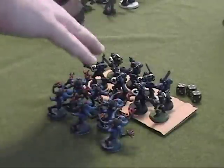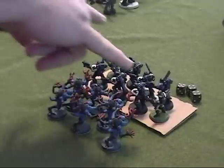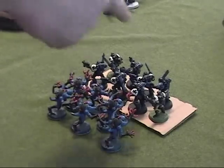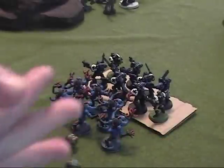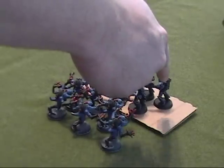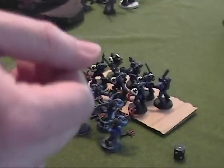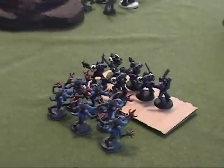There's such a mix of units in the Black Templar squad, including the neophytes and the guy with the power fist. We assign two of the wounds to the neophytes who don't get preferred enemy — they have four plus armor saves, and one dies. We assign one to a guy with just a bolt pistol and chainsword, and rolling a one, one more Black Templar dies.